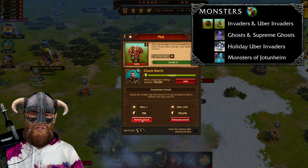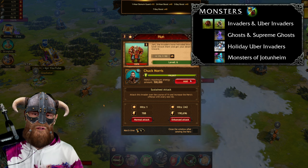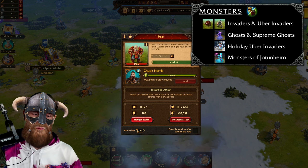Let's click on the invader. You can see you can attack him. You need hero energy in order to attack an invader. Let's add hero energy. Now I have 500,000 hero energy — that is the max that you can recharge — and I now have the possibility to attack this invader.